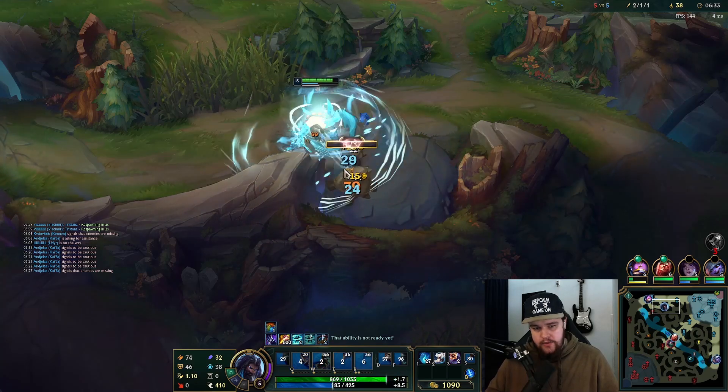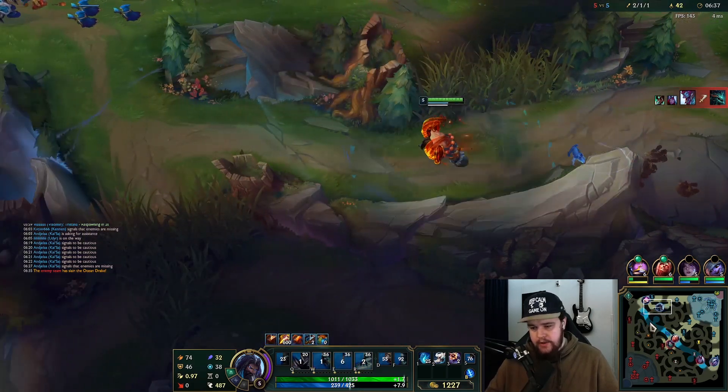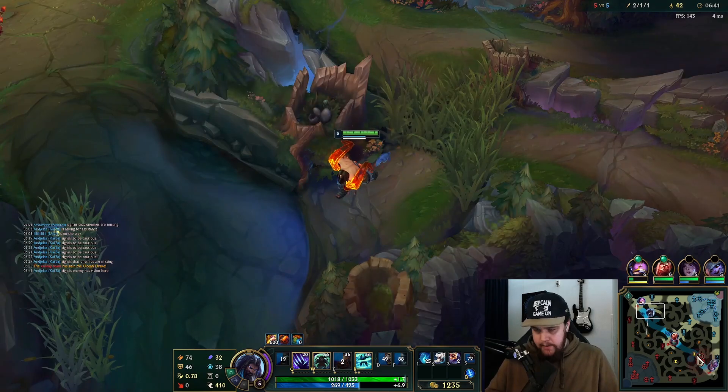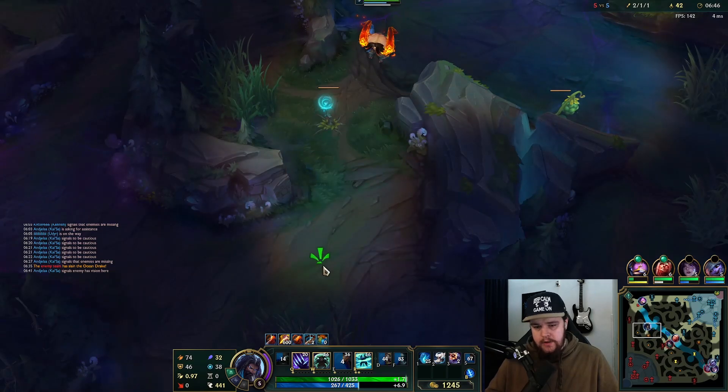I'll accept the fact that I'm losing dragon here, I couldn't really do anything about it anyway. Probably going to lose my blue and bot scuttle too, so looking to see if I can trade for some top side camps at least.